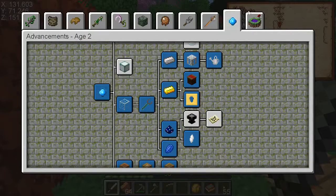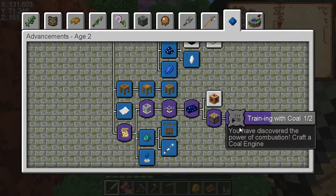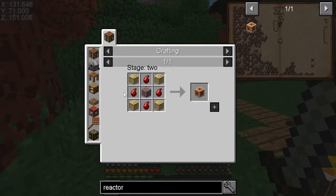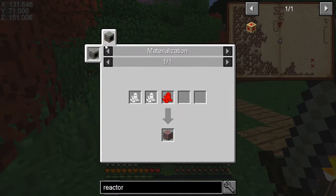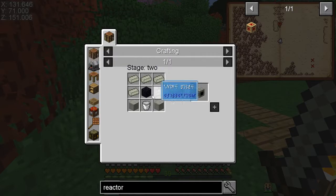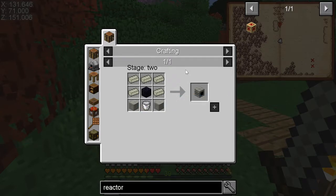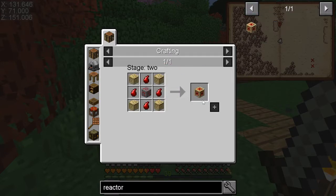In terms of progression, we still need a reactor and a coal engine. The reactor needs redstone ore, and I'm not sure if I can get that yet because of the materialization thing from Abysscraft — this kind of looks like ironwood ingots. It's stage three to get this, so I can't make the reactor until stage three. I've got to find one, I guess, because it said find one or build one.